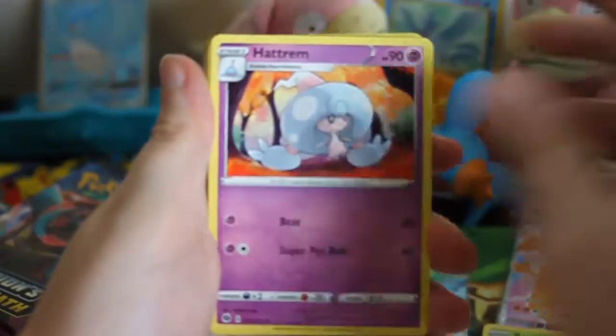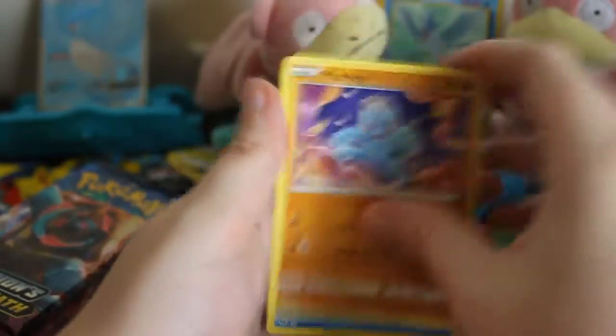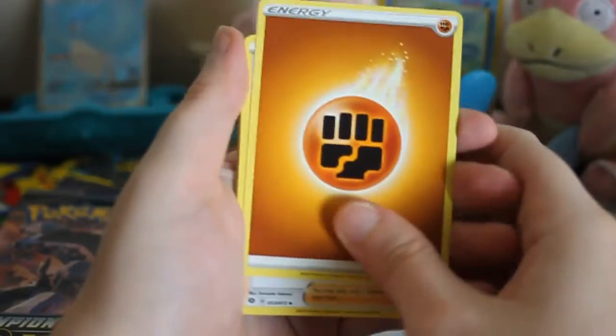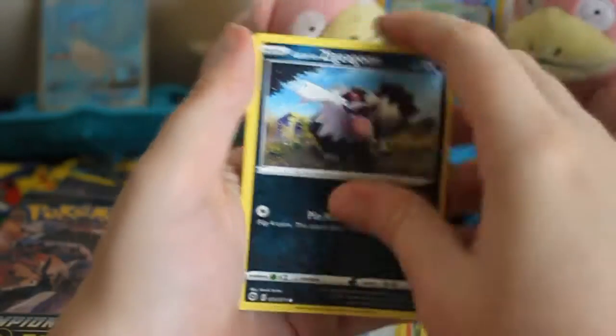Beedrill, Hatrem, Popplio, Rockruff, Hattena, Trubbish, Nickit, Machop, Reverse Sharpedo, and Altaria. So there are three hits out of this box so far, and that's not too bad, besides the fact that there is the Rainbow Rare Charizard V-Max — something that I pulled myself just now, you all saw — and I'm just kind of in shock because normally I don't pull chase cards like that.